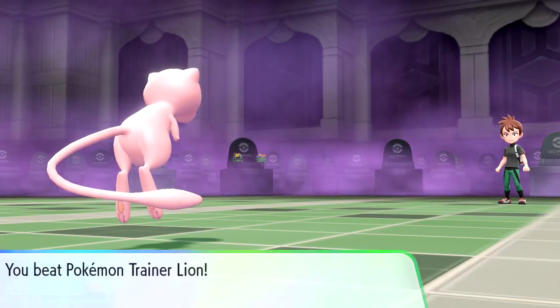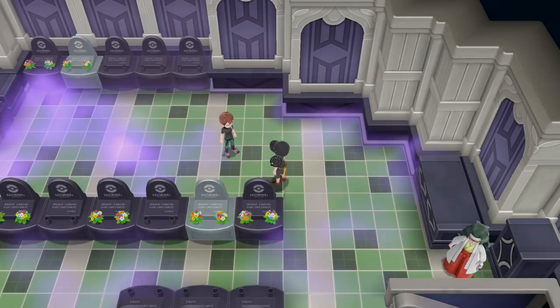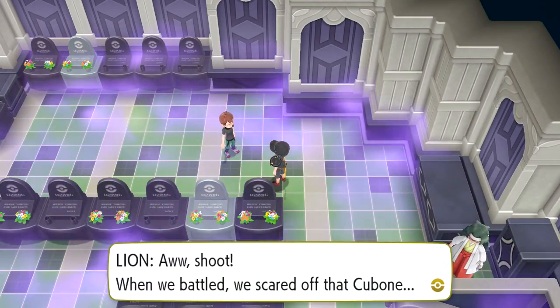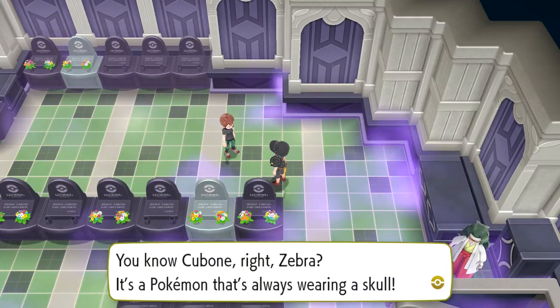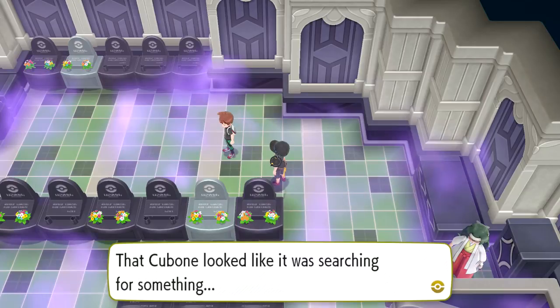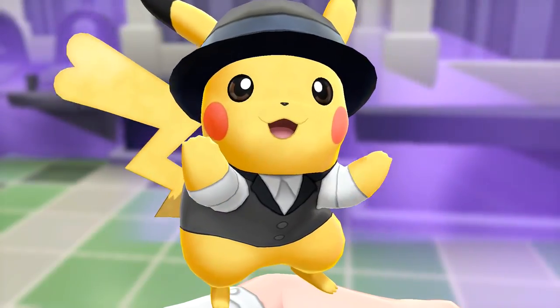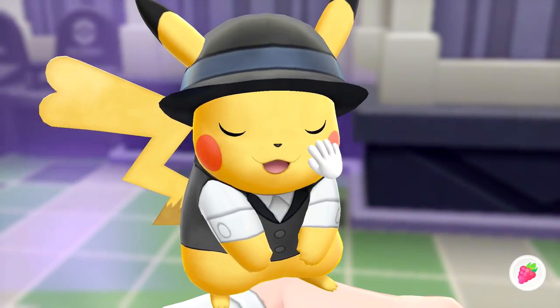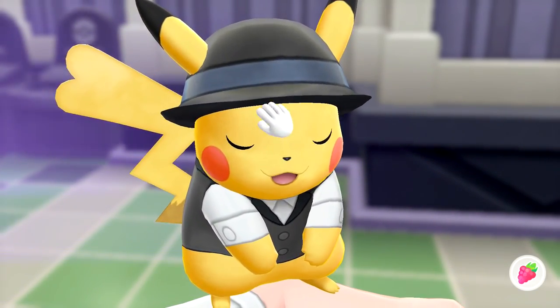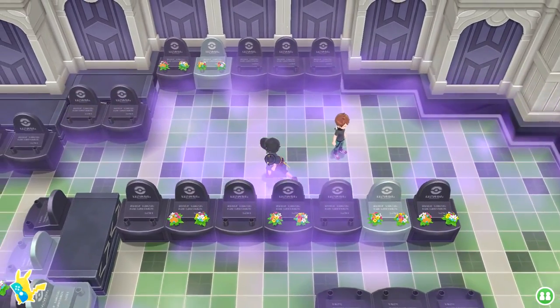I don't know if there are any other moves you guys want to suggest I teach the Mew. Maybe your Pokemon are doing a little too well - we beat them good. When we battled, we scared out that Cubone! Lion says: 'You know Cubone, right Zebra? It's a Pokemon that always wears a skull. That Cubone looked like it was searching for something - maybe it's up on one of the higher floors.' What do these gravestones say? Can we read these? We found a next attack in a Poke Ball!